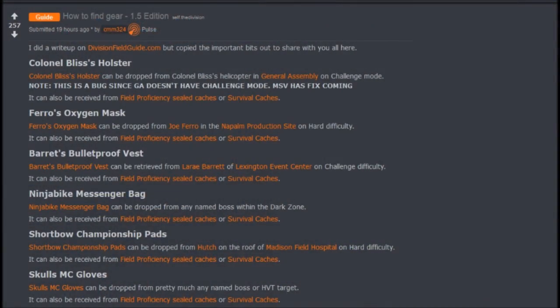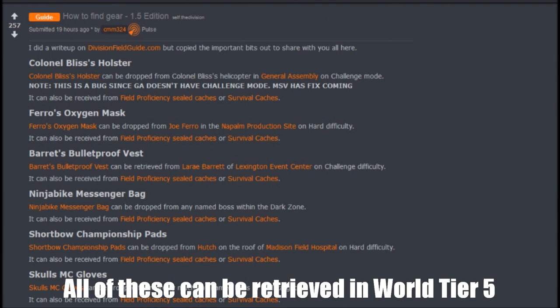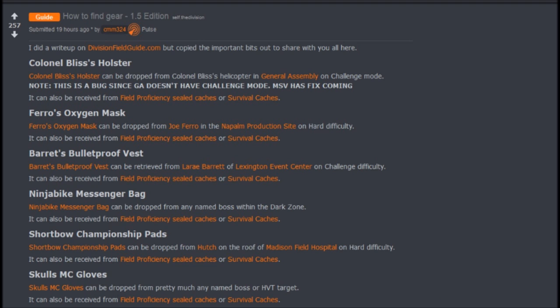When it comes to the named gear, you can get Colonel Bliss's holster after defeating Colonel Bliss and destroying his helicopter in the General Assembly mission on challenge difficulty. As of right now, the General Assembly doesn't have a challenge mode yet, but it should be getting fixed very soon. I haven't heard of anybody getting it from the General Assembly on hard difficulty. You can also get Colonel Bliss's holster from Field Proficiency Sealed Caches or Survival Caches.